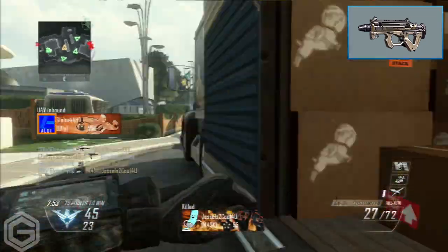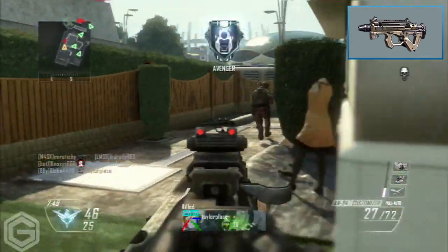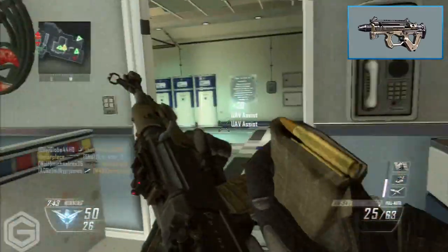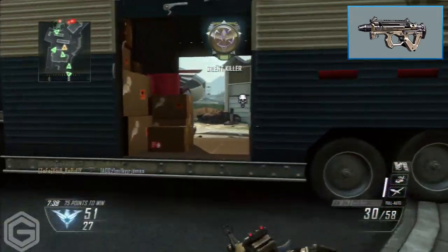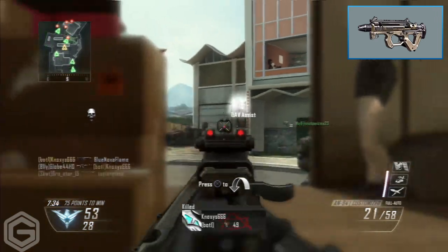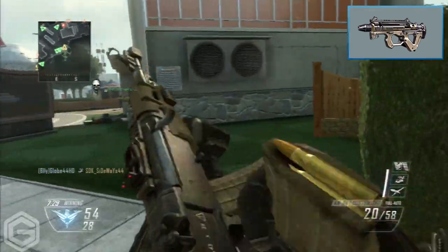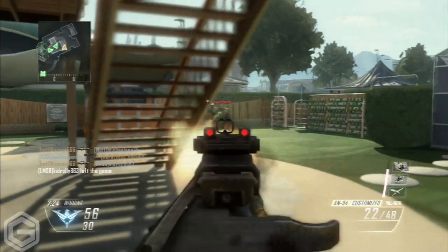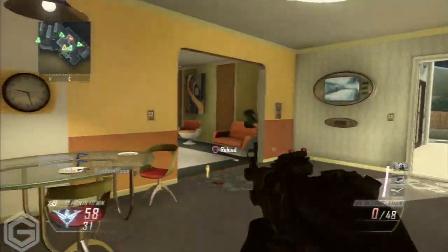At number 9 I have the PDW from Black Ops 2. The reason I placed it near the bottom is that in my experience the PDW was mainly effective at close range. At medium to long range it struggled, and while you want a good close-range SMG, you ideally also want some long-range capability. It was a very good rushing weapon, but not great if an enemy was holding a position upstairs where the recoil became too much.